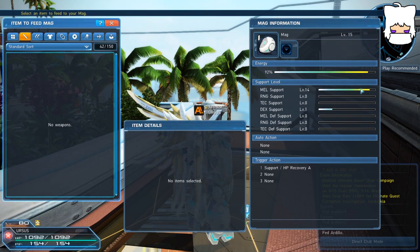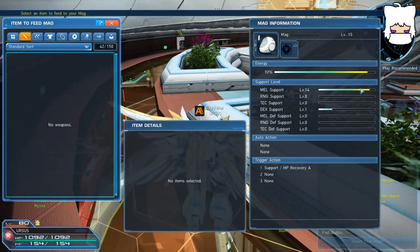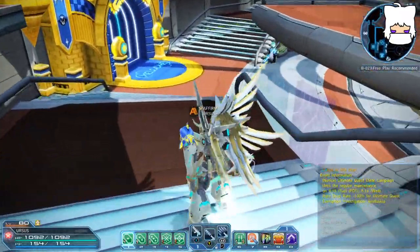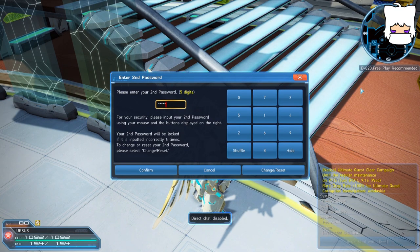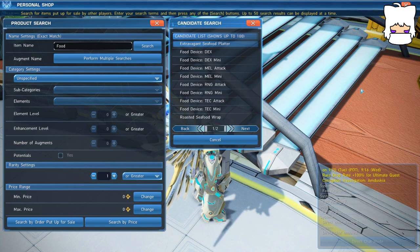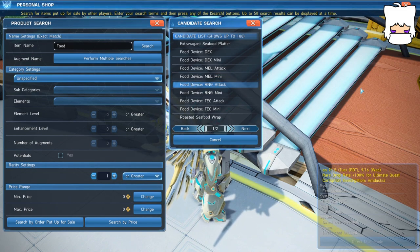That's honestly unnecessary. There's a really easier way to do this. The easiest way, frankly, is to go to the player shops and grab food devices — these are relatively inexpensive. There are several of them and they all correspond to each stat: dex and dex mini, melee attack and melee mini, range attack, range mini, tech attack, tech mini. The cheapest ones are going to be your range minis or melee minis. As you can see, one of them costs maybe 9,000 meseta — not a hard amount, especially if you've been doing your dailies and weeklies and you've been getting money.